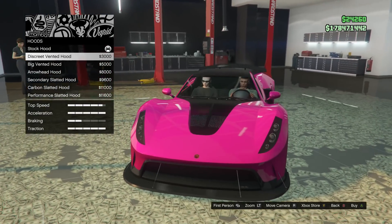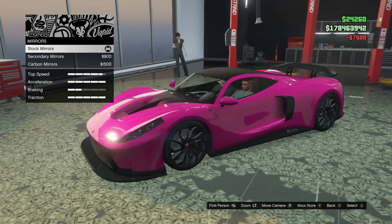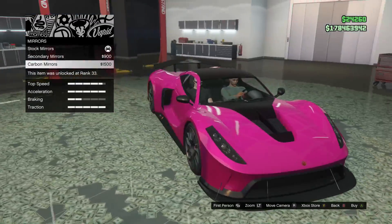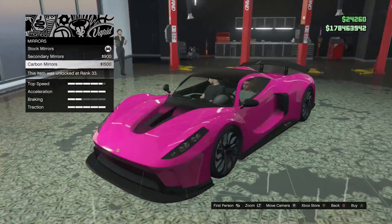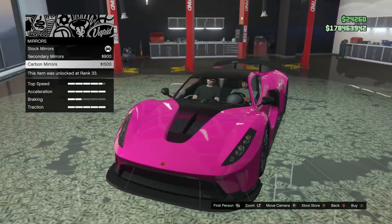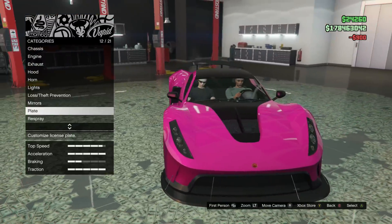I still like it — you know what, I'm going to leave it at stock. Headlights — that's an easy call: Xenon lights. Mirrors — we got stock mirrors, secondary color mirrors, and carbon mirrors. What do you think? We got lots of carbon accents already. I think this one should be secondary, because I don't think we already have too much accenting. Alright, we'll go for secondary. Blue on white plate.